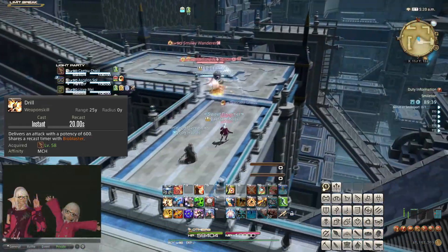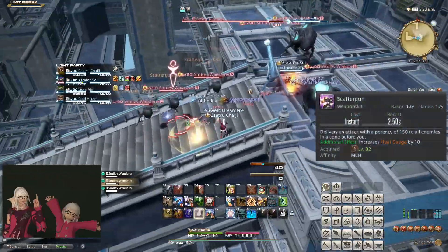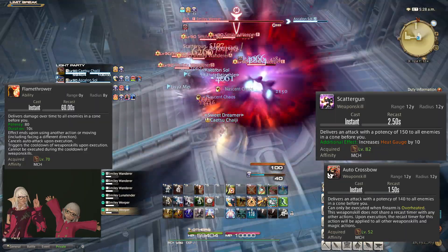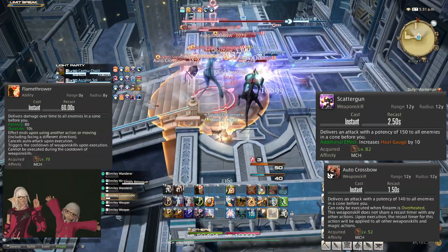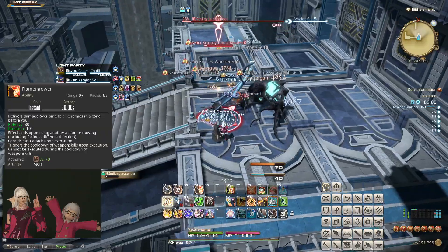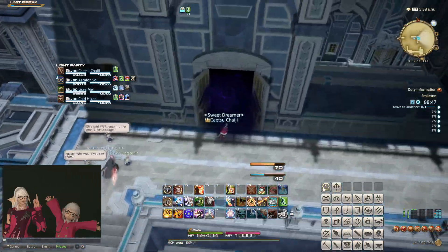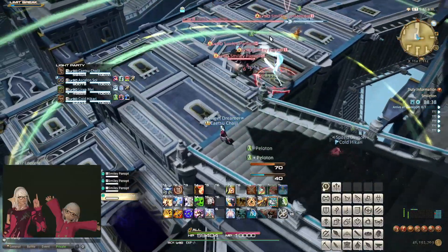For AoE, the Machinist flips the 20-second cooldown Drill to a dot and Bioblaster, and then replaces their 1-2-3 combo with — shotgun. Machinist adds some extra difficulty through Flamethrower being deceptively bad. While Scattergun and Outer Crossbow average around 72.5 potency per second and Flamethrower does 80 potency per second, the fact that you cannot move at all while using it and it has only two-thirds of the range of the other two options often means you miss some of the targets when using it, completely nullifying the value. This relegates Flamethrower to a tool you use to sometimes sneak in a free hit when the boss returns from being untargetable. In terms of utility and defense, the Machinist only has the shared tools between the ranged physical DPS jobs — nothing unique to it.